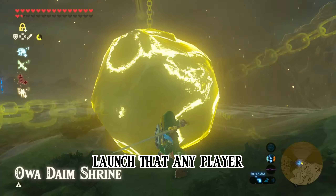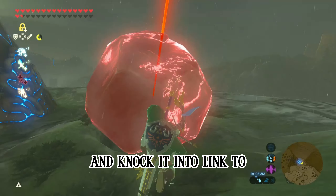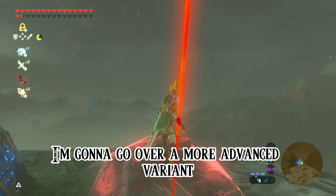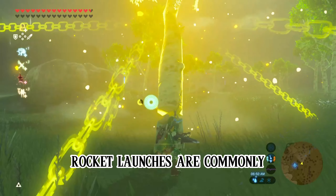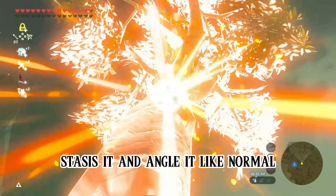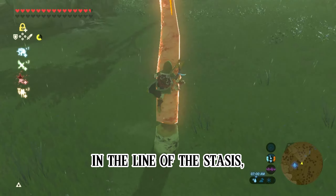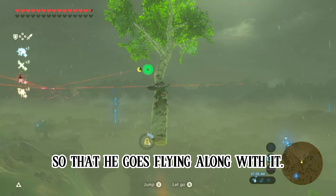This is the standard launch that any player would think of — just use any stasisable object and knock it into Link to send him flying. I'm going to go over a more advanced variant known as a rocket launch. Rocket launches are commonly done with trees. Stasis it and angle it like normal, but instead of having Link in the line of the stasis, have him grab onto the object so that he goes flying along with it.